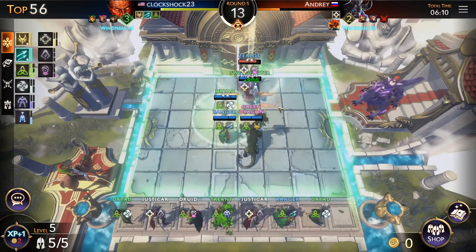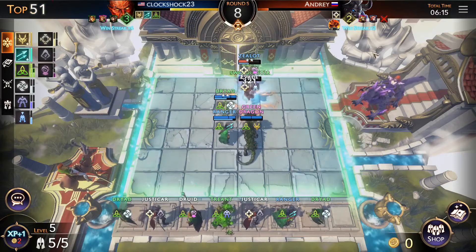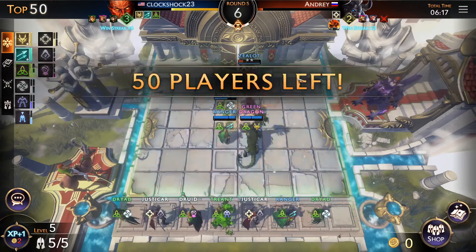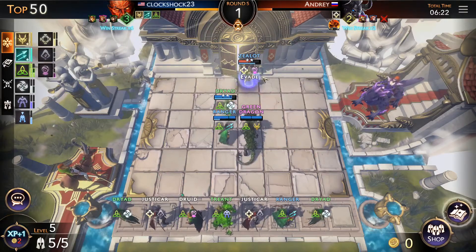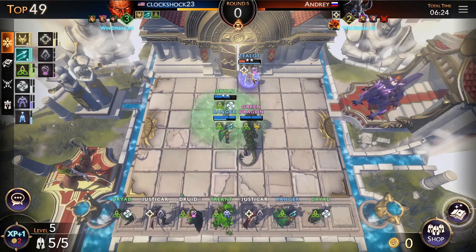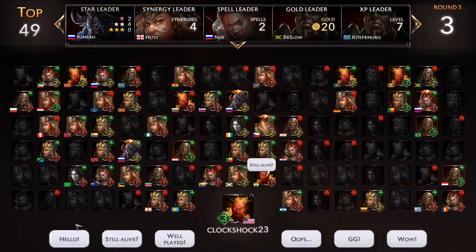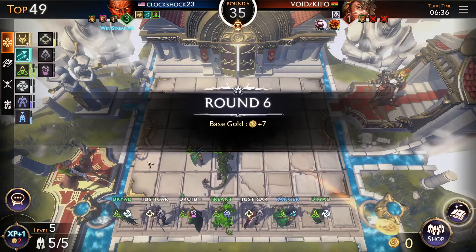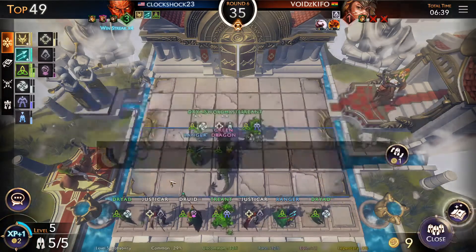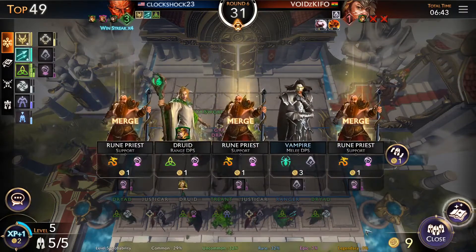It looks like we're still doing pretty good — Gem obviously a really good hero power, killing everyone. This guy's evading a lot — that hero ability gives him evasiveness, kind of strong. Do we want this two-star Rune Priest or do we want to throw in any of these other units?